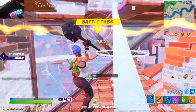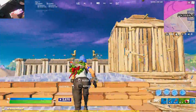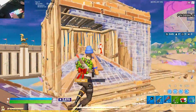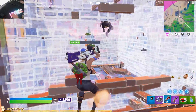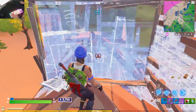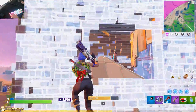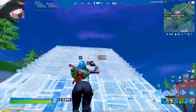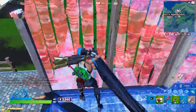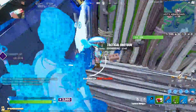The initial release of performance mode saw issues with items not loading in from very far away, making it almost impossible to see what gun you were landing on or picking up until you were right next to it. This really ruined some pro players' drops as they couldn't identify the best weapon off spawn. Since the latest performance mode update, Epic Games has now fixed this bug, so you can see guns and items from further away while gliding in or collecting loot — no disadvantage there anymore.